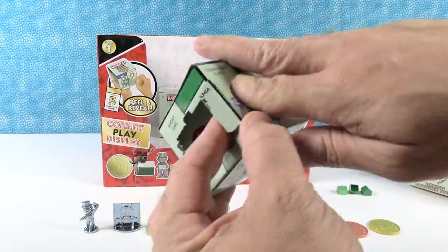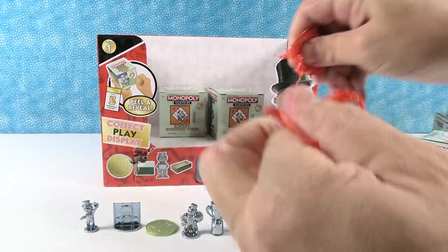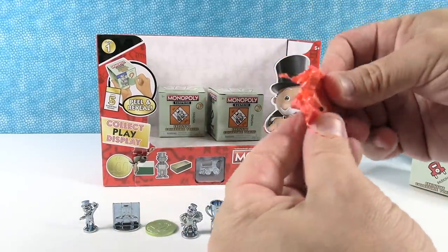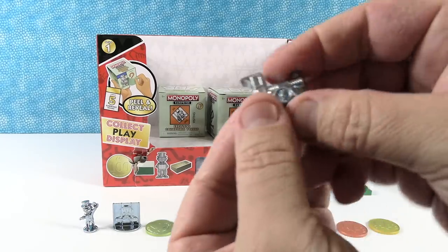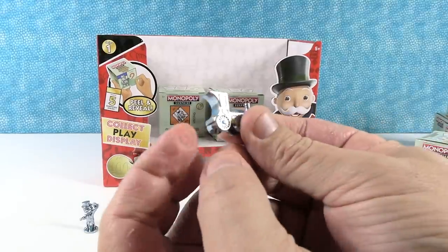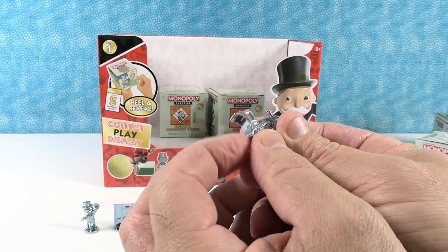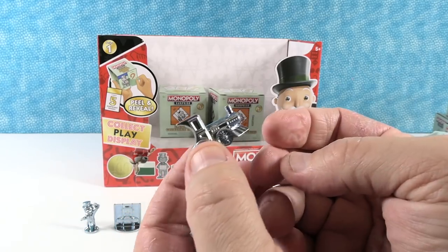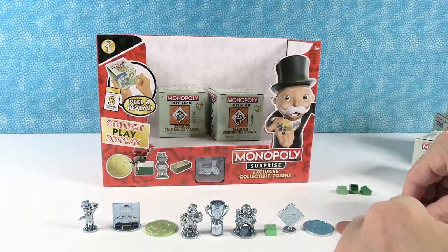Community Chest. Free parking. I wonder if the tokens will be ultra rare because the coin was ultra rare. Oh, I got the choo-choo — it's ultra rare! I love the choo-choo. It has like a swooped-out cab — that looks like a fast choo-choo.